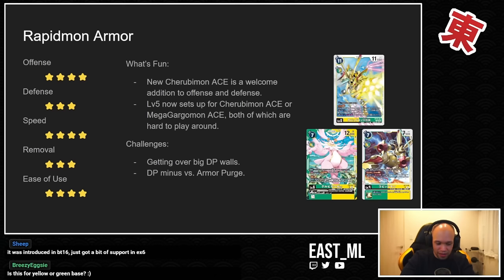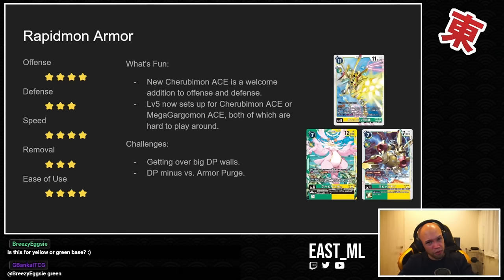Keep in mind the Cherubimon Ace does have Overflow, so it's kind of scary. The deck has always lacked a little defensive power — Magnamon X and its armor cards have Blocker, but Rapidmon X doesn't have Blocker and neither does Cherubimon Ace. You're mostly relying on the Rapidmon level fours that do have Blocker.